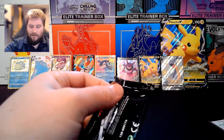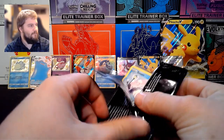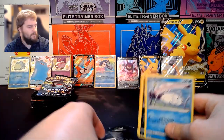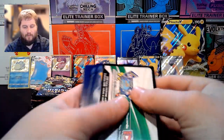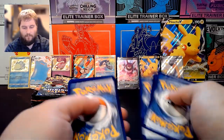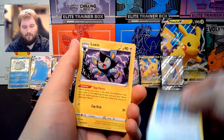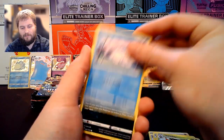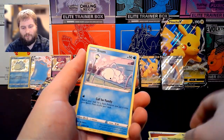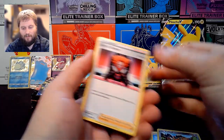For the last ten packs, let's see if we can get that Charizard. We have Fighting Energy, Rusted Sword, Buxio, Nickit, Snom, Koffing, Cacnea, Gossifleur, another Snom, Reverse Holo Cufant, and Boss's Orders. Lots of Snoms here.